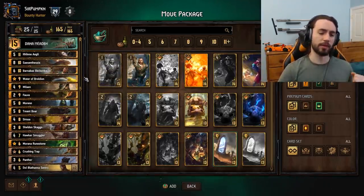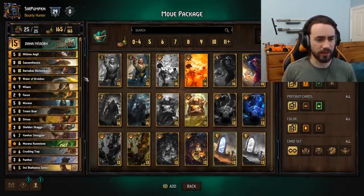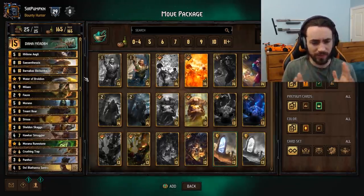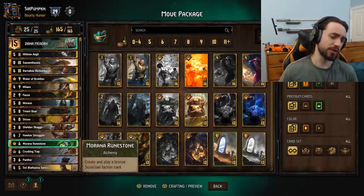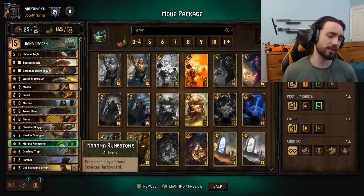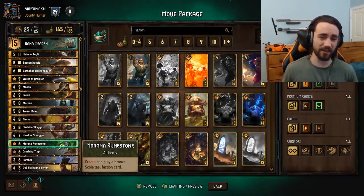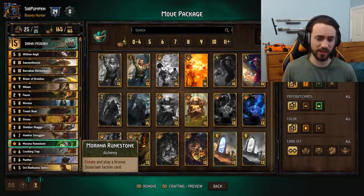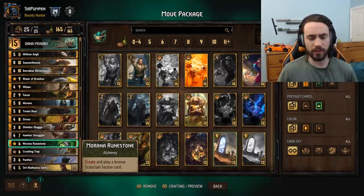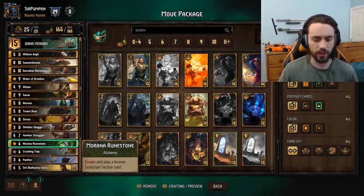Typically you want about 10 or 11 categories. I'm running 11 in this deck because I want to be able to consistently pull out Ithlan if I need it. The downside is you do have to run Runestone — it's not a good card, but it's the only card that fulfills the Alchemy category. If you don't want to play this you have to play a Tactic, and the three Tactics and Squiatel are all pretty bad outside of Gambit, but Gambit doesn't fit in the deck. So you either play the Runestone or you don't and you can't pull out Ithlan — that's up to you.